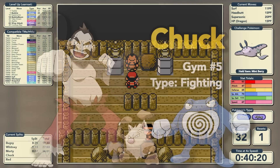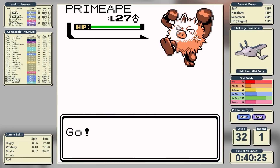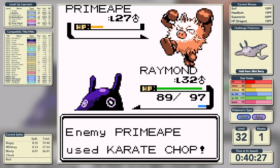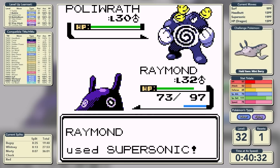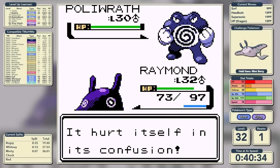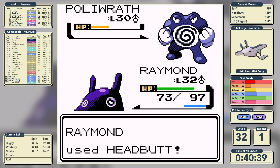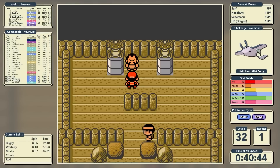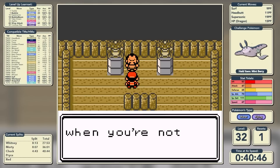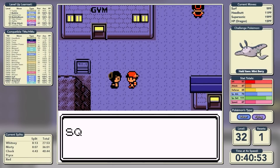While we're here in Cianwood City we might as well take on Chuck, who is a Fighting-type specialist and we have the type advantage. However that's not going to help us with his Poliwrath, which is Water-type, so our best option is to confuse it before we get confused by Dynamic Punch. We Headbutt it for the old flinch and confusion combination, and brute force was enough to knock it out on our first try. Fifth badge in a time of 40 minutes and 44 seconds.